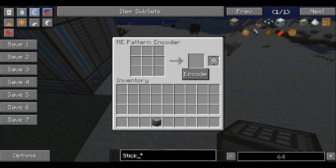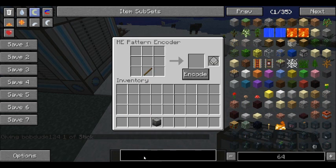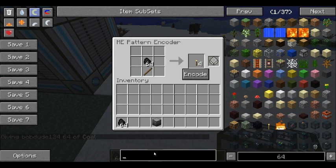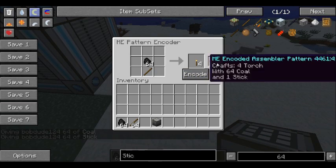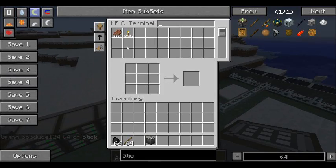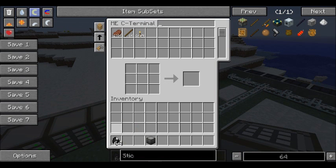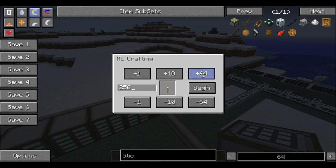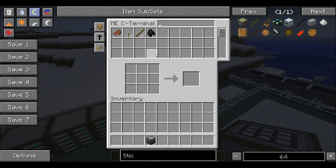Okay, so we need some stick, some coal. We need some sticks too. Put in the ME system — there you go. Craft. There you go.